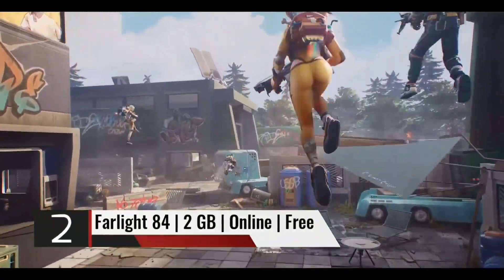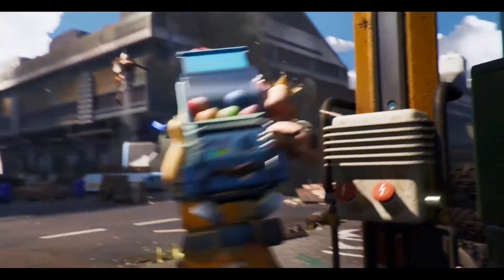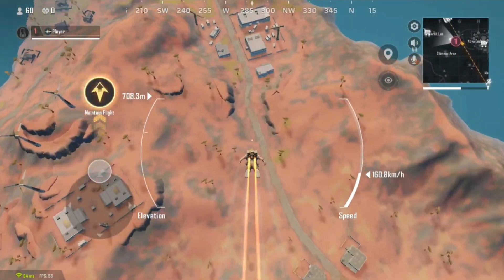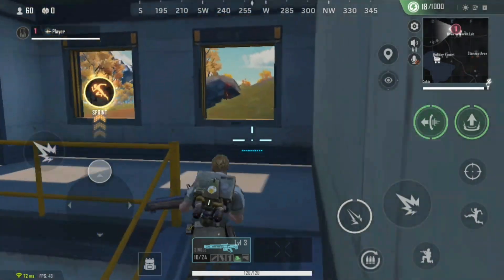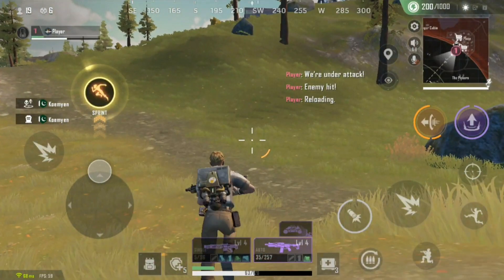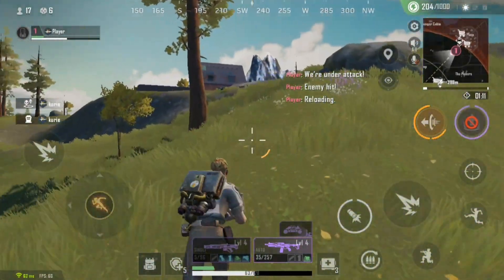Farlight 84 — an online game with a size of 2GB, available on Android and iPhone. Farlight 84 is a battle royale game that submerges you in 60-player battles where the last man standing wins. The objective is to gather weapons and equipment on the map to eliminate enemies and reach safe zones. The energy system is one of the features that makes it unique — the game map includes several energy recharge points that allow you to use your jetpack as well as upgrade your weapons and armor.